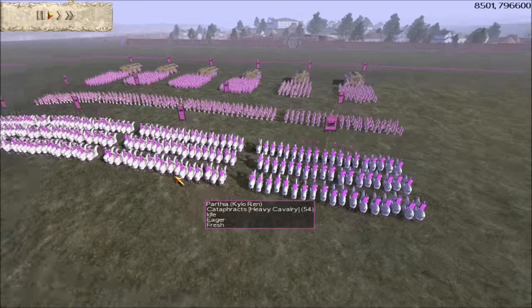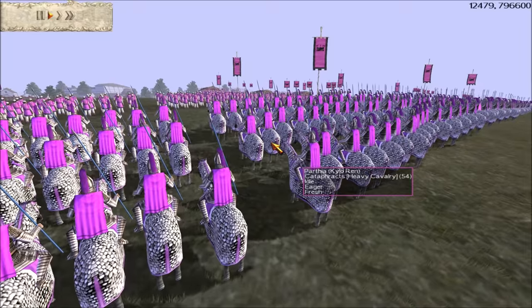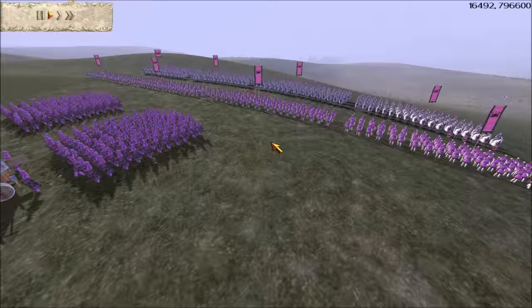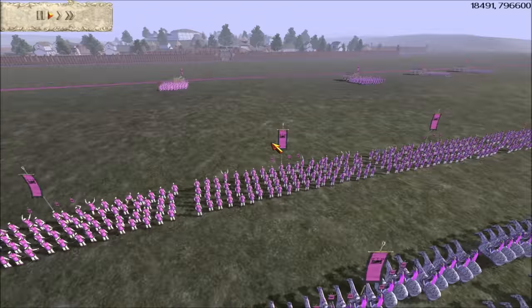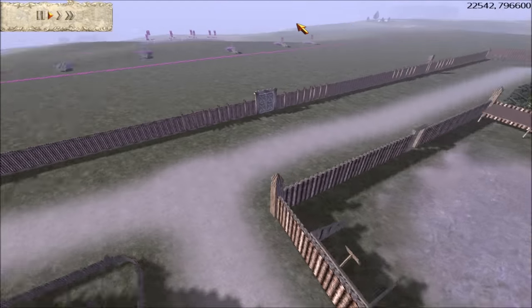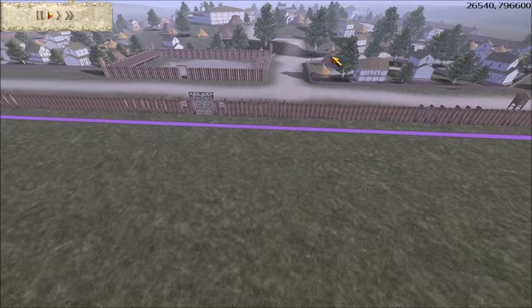Hey guys, Prince of Mastodon here. I'm gonna do a post-battle commentary for Rome Total War. This will be a siege battle. I'll be using the Parthians, so it's interesting that I went with a Skirmish Army. My opponent went with the Romans. You can see this is the Londinium map.